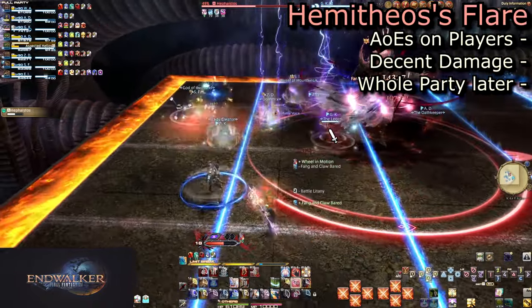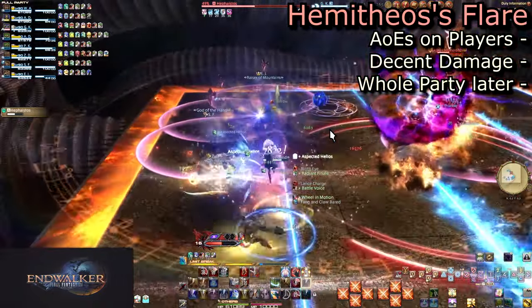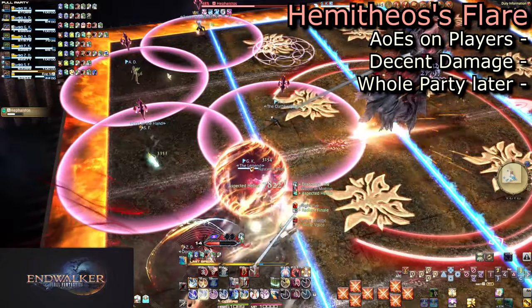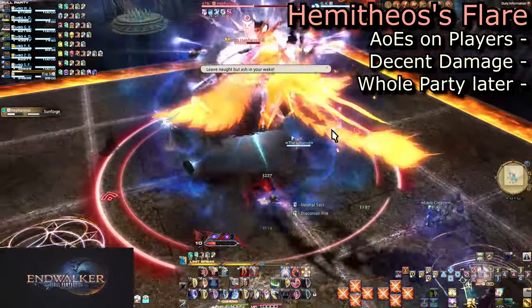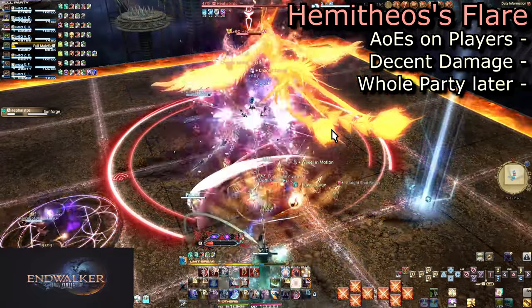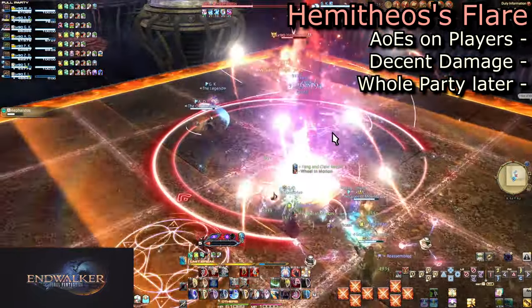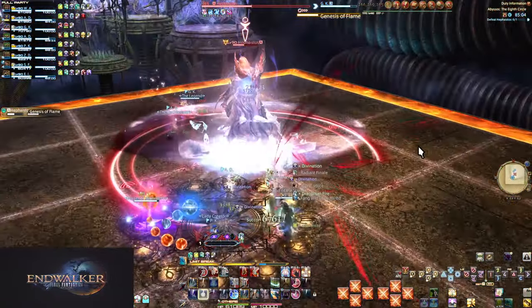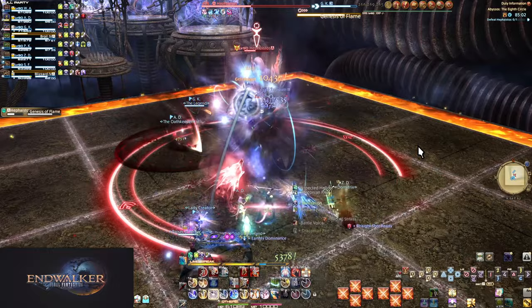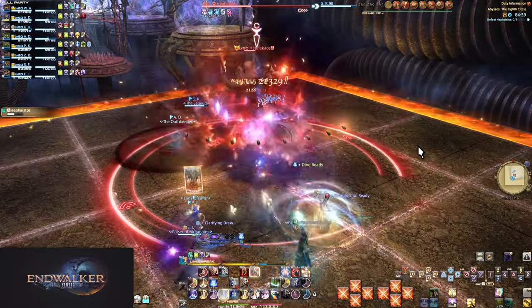He will also add in Hemethyos' Flare, which marks several players with targeted AoEs. Spread out so everyone only takes one hit — they do decent damage, as is par for the course at this point. Later on, it will also target every party member. But then that's it for unique mechanics. From here, everything repeats but combined together in a few ways.